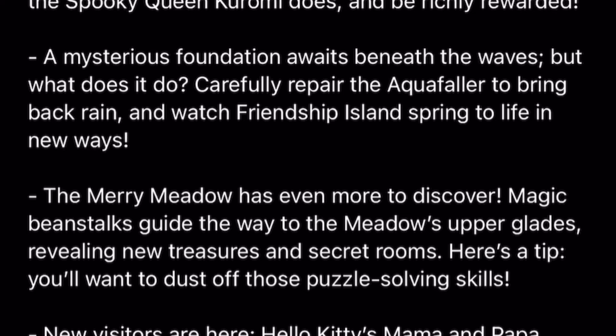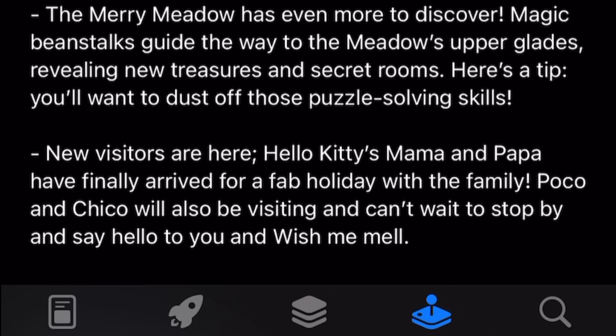Magic binstone guides the way to the meadow upper glades, revealing new treasures and secret rooms — there's a tip you'll want to dust off those puzzle-solving skills. New visitors are here: Hello Kitty's Mama and Papa have finally arrived for a fab holiday with the family. Poco and Chico will also be visiting and can't wait to stop by and say hello to you and Wish Me Mel! So let's go!